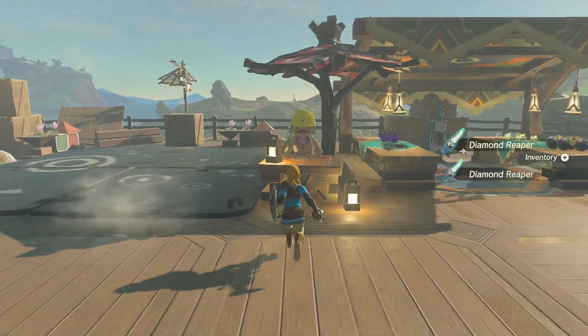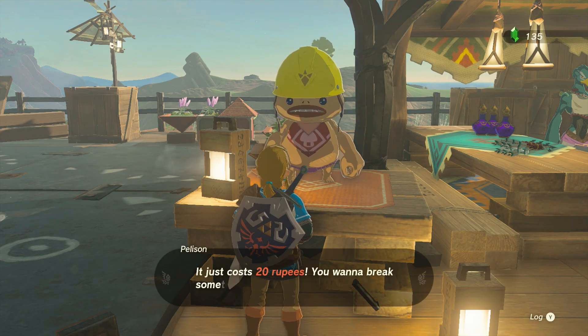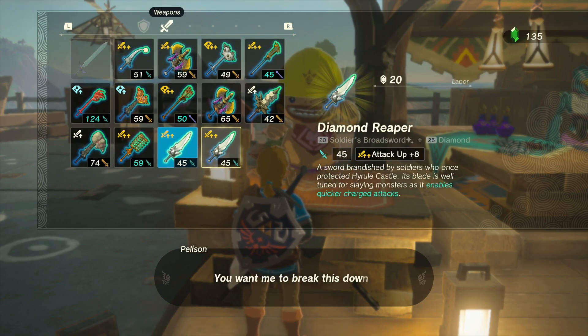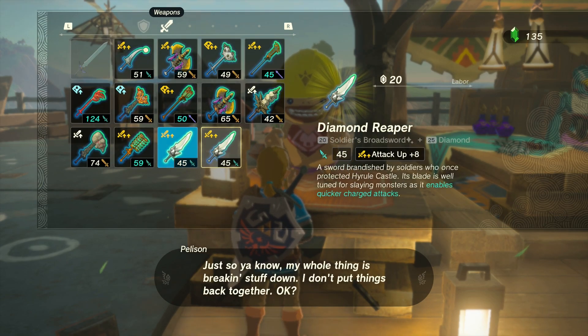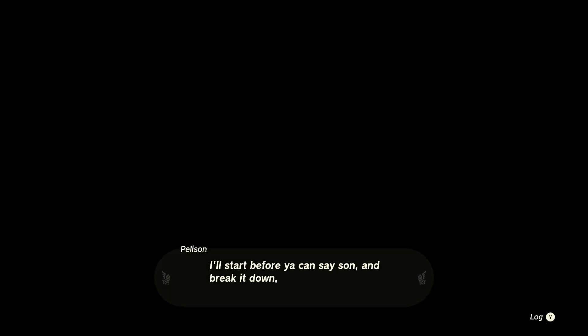If you were gonna farm these for materials, you would just come up to Pelisson and pay him the 20 rupees to break it down. He will simply break it down back into its base materials, which is the sword and the diamond.